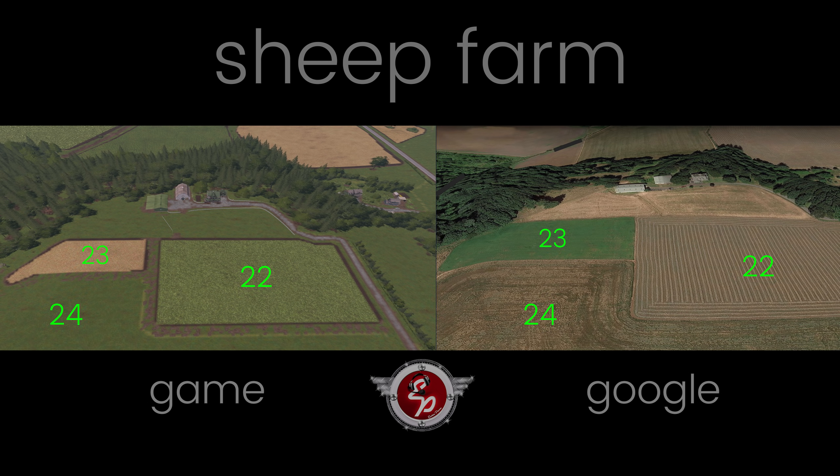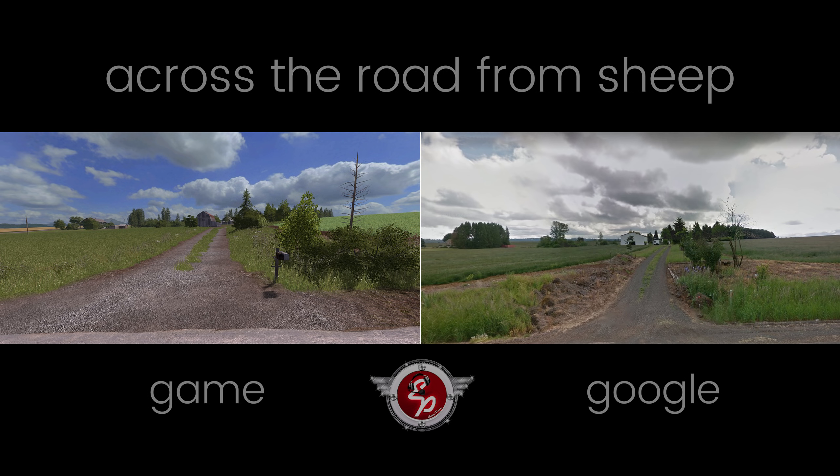There are different types of buildings on there, but many of the models used in the game were built themselves in Blender by Ian, Lone Wolf, Oxygen David, and Bullet Bill. They did a great job getting the hang of Blender for sure. The house is absolutely amazing on the main farm. This view is literally across the street from the sheep farm, and they just matched up so perfectly. Even stuff that serves no function in the game, they still took the time to detail it to match the real area.